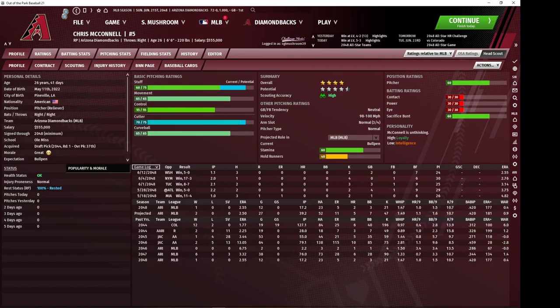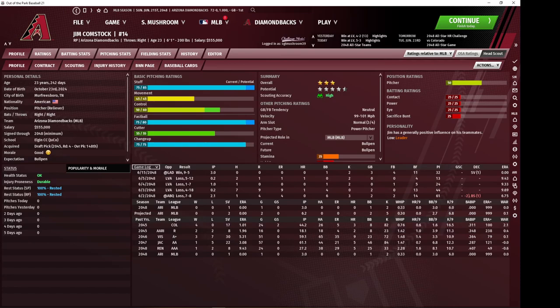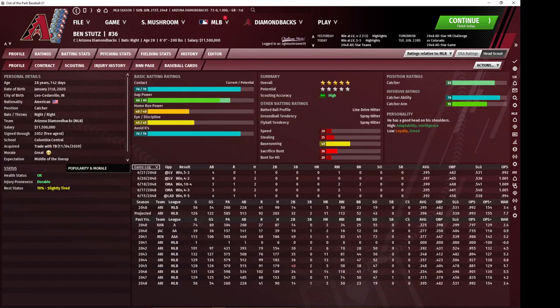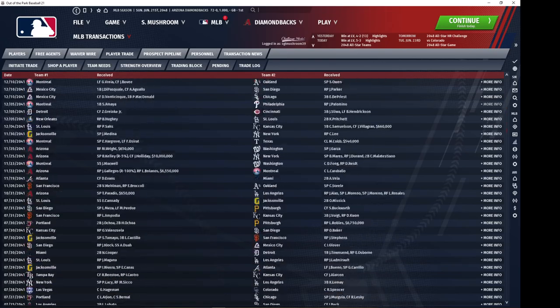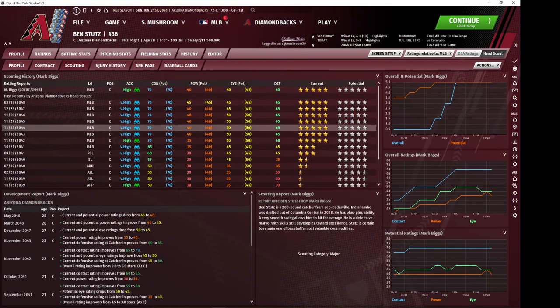Chris McConnell, another draft pick. Jim Comstock, another draft pick. Ben Stutz — I think I got him really cheaply. He was an outstanding catching prospect and the Rays just did not want much for him. Yeah, one guy. I mean, don't get me wrong, he's a decent left fielder, but getting a superstar catcher for that is just a complete robbery.